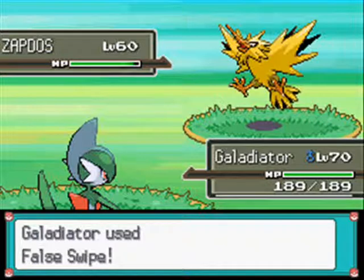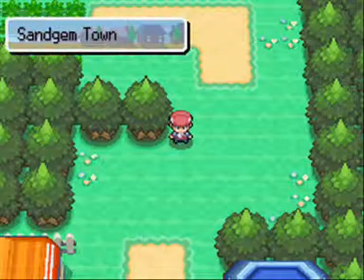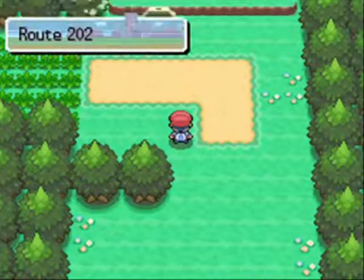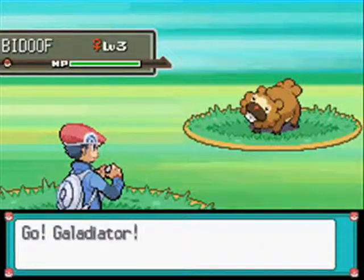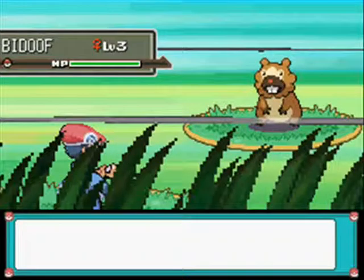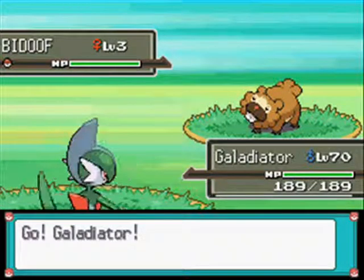Another way you can do this - especially in Diamond and Pearl, it works best then - you go into the Turnback Cave and find yourself a very high-leveled Golbat. You can find a Pokemon with Mean Look, which makes the Pokemon stay - it won't be able to flee anymore so you can have a full fight with it just as if it were a regular legendary fight. The downside is if the Pokemon using Mean Look faints, the Pokemon is able to flee again.